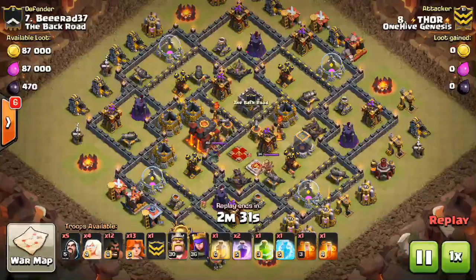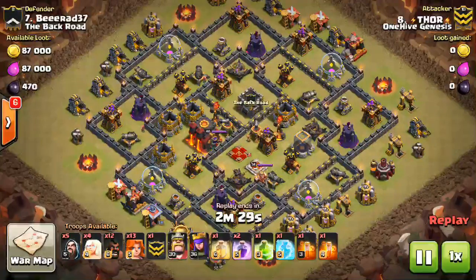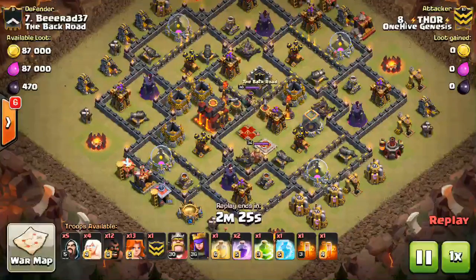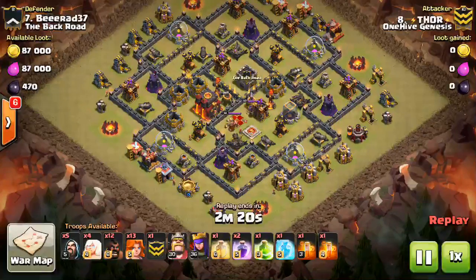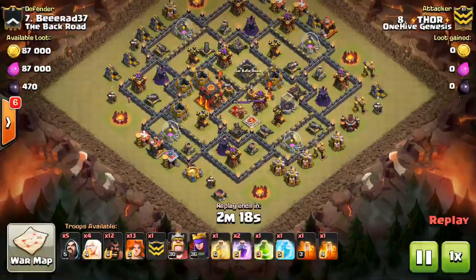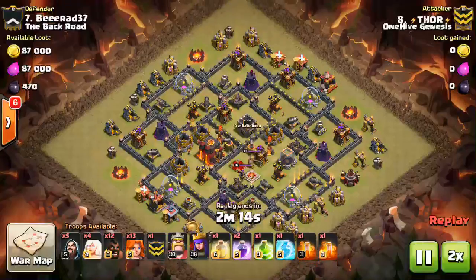It has these Max Archer Towers, high level Heroes, Max Infernos, and Wizard Towers too. This base is pretty taken care of — just has those cannons and the Exposés under-leveled, and this attack was pretty quick, actually.